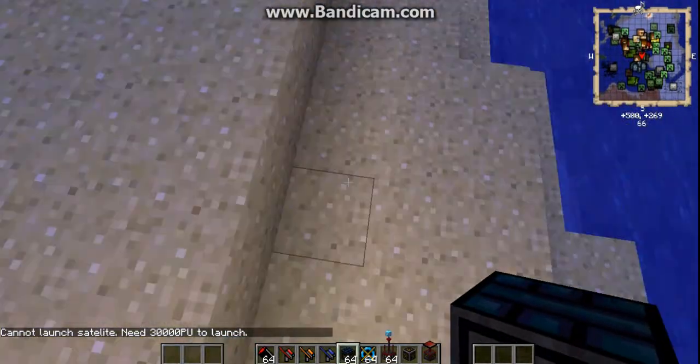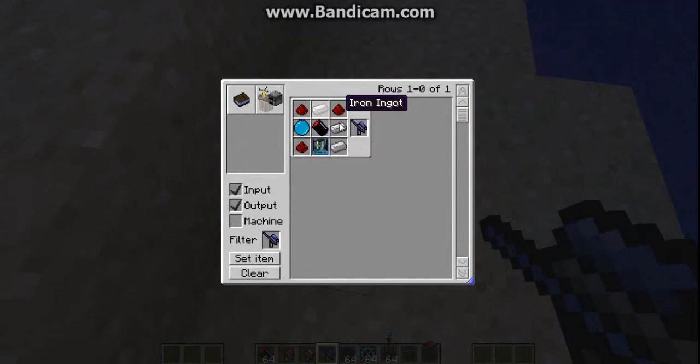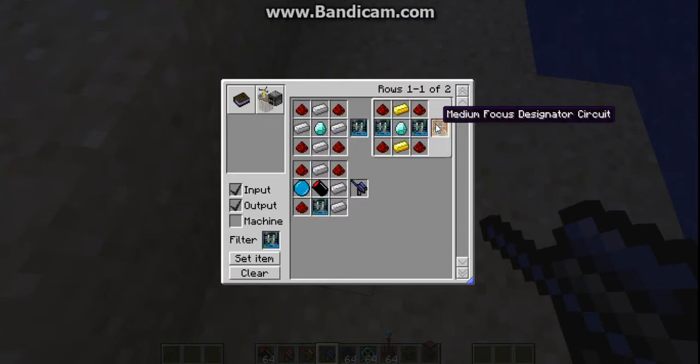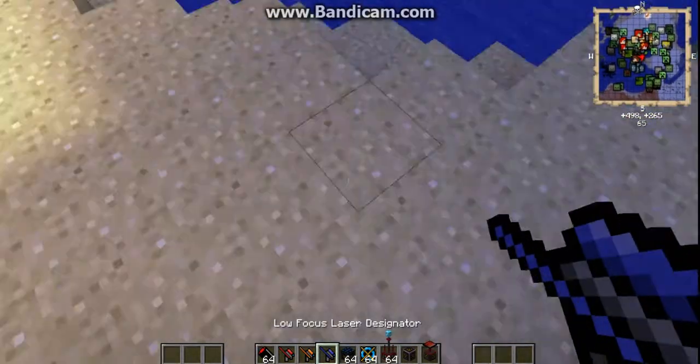To actually craft these you're going to need three redstone and three iron ingots, one of this, one of this, one of this. And to craft the metal one it's two gold ingots, three armour but stone and one diamond and two of those things.